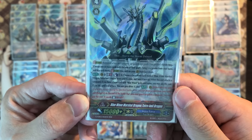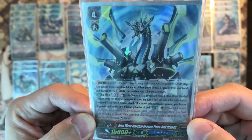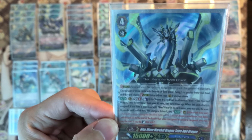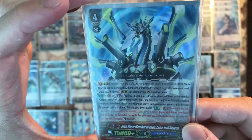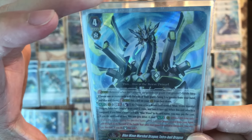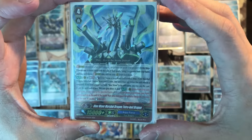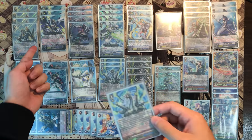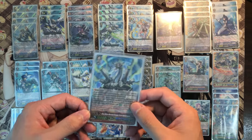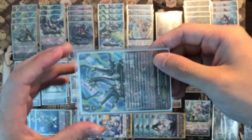Choose a card named itself face-up in the G zone. When it attacks the vanguard and you have a Blue Wave heart, you may pay the cost. At the end of turn this unit gives minus one drive and a skill: at the fourth wave only, at the end of battle when your rearguard attacks the vanguard, you may pay the cost of discarding one card and re-stand. So at the fourth battle when your rearguard attacks you discard one card to re-stand. You want to try to do second wave so that you can re-stand your other rearguards.